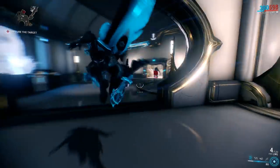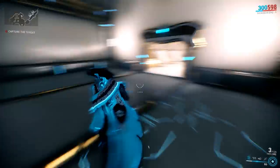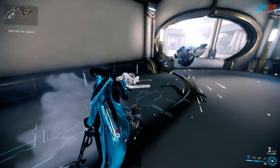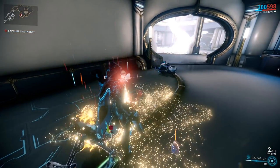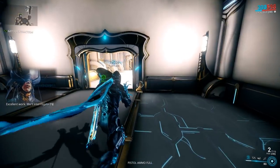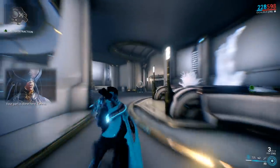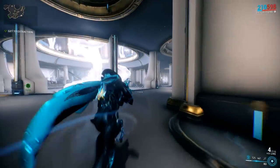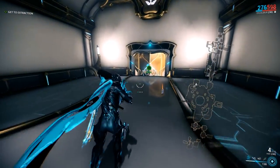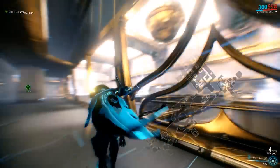Generally, the first thing you want to do in these missions is get your target. And I recommend Excalibur because the Exalted Blade ability — the number four — has some cool properties, like it can actually open containers through walls. If you press map, you can pull it up and take a look at the corners of the map you want to be checking out, looking for certain things.